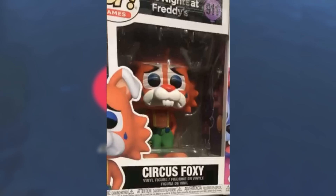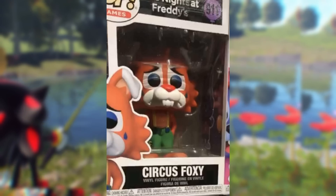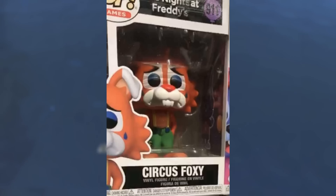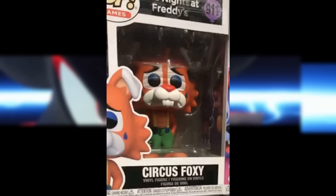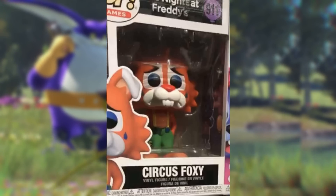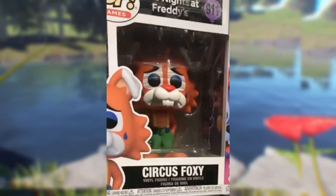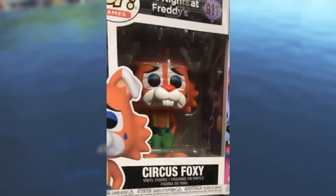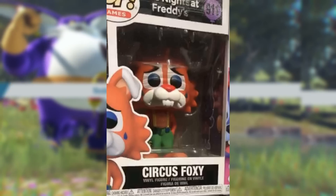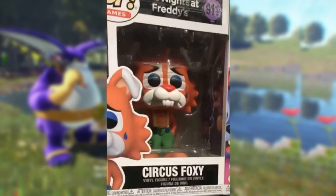We only really get good looks at Circus Foxy, Balloon Bonnie, and Balloon Chica. Let's start off with Circus Foxy, who we can see very clearly here. Very different looking character compared to anything we've seen before in the series. He's got some green overalls with yellow suspenders. He's got floppy ears, which I actually really like for a Foxy design. He looks like a sad clown, which I wasn't expecting for Foxy, but it's really neat looking. The expression looks cute. I honestly have no issues with it — it looks really good. I'm just confused by it more than anything, but I'm very curious about what the heck the purpose of this design is. Very cool.